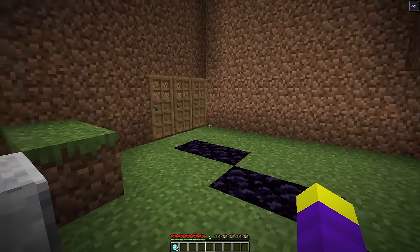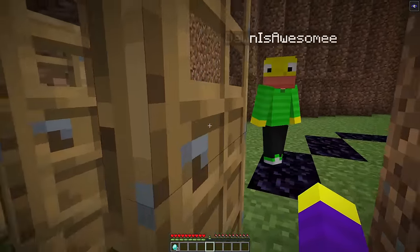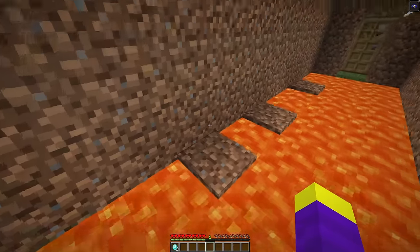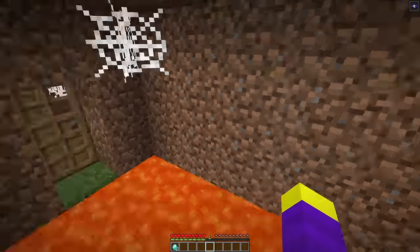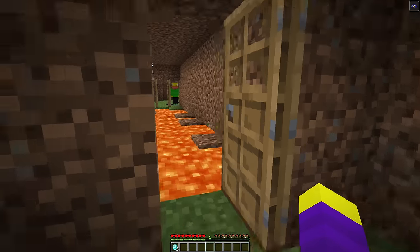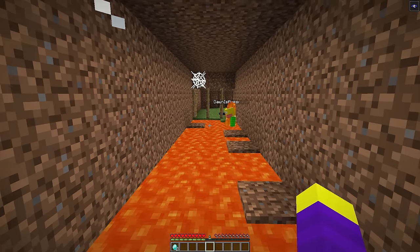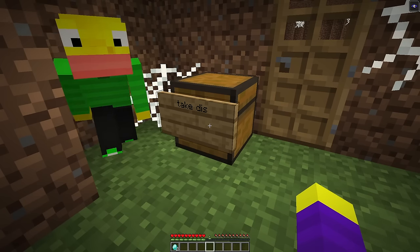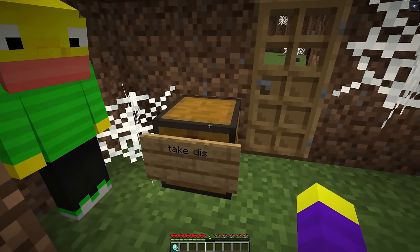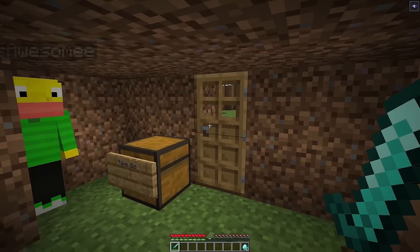The last door leads to parkour. The speaker finds it super easy — no three-block jumps — and completes it first try. Don points out there is a three-block jump on another side. Then there's 'Don's gladiator arena' with a diamond sword reward from a chest. Don puts in a pillager, endermites, and other mobs.